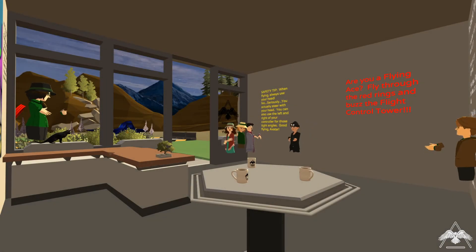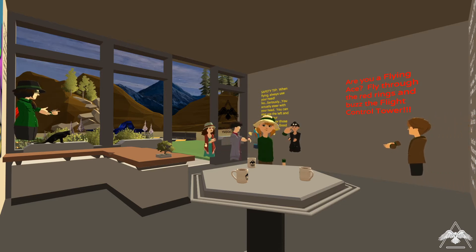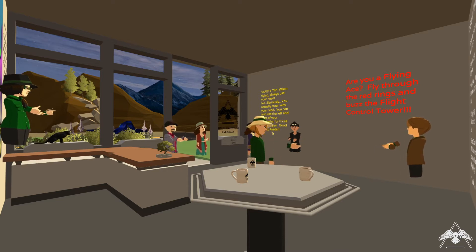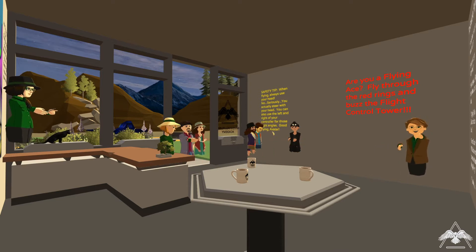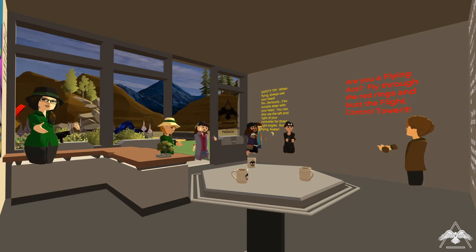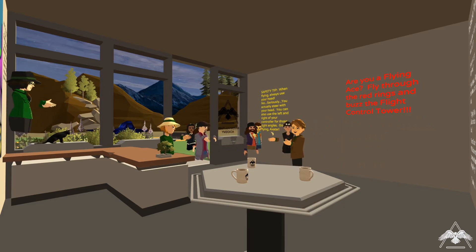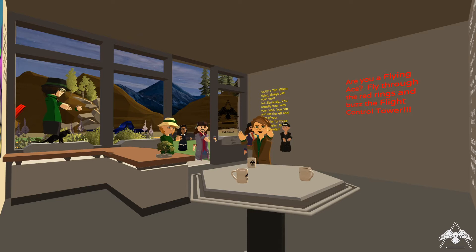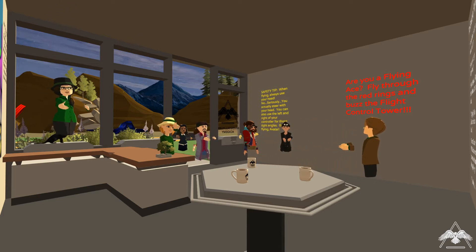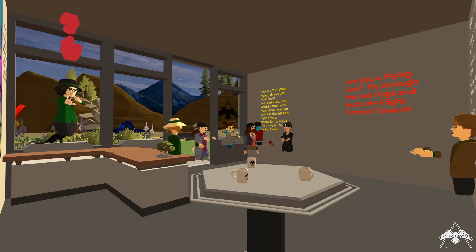All right everybody hang on, we're just getting everyone a chance to load in here. Loading times can vary in AltSpace depending on the time of day. While we're waiting, if you guys notice we've got Raven Eye in the corner — that's our YouTube camera. If we get any usable content you'll see this episode up on YouTube in a couple weeks. We've got Hummingbird, Morgan Forest, Fly Diver, Chanza, Placer — a lot of people in here.